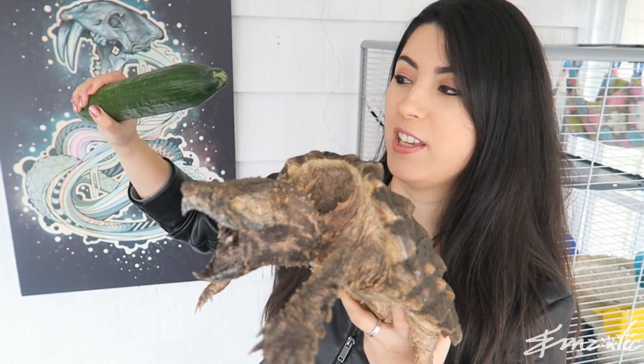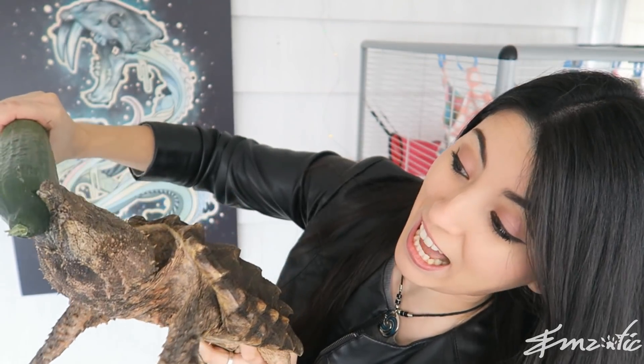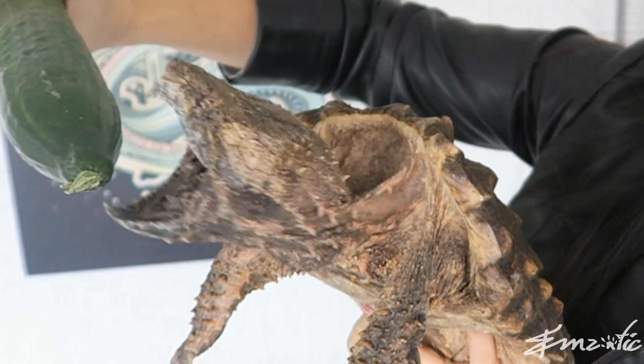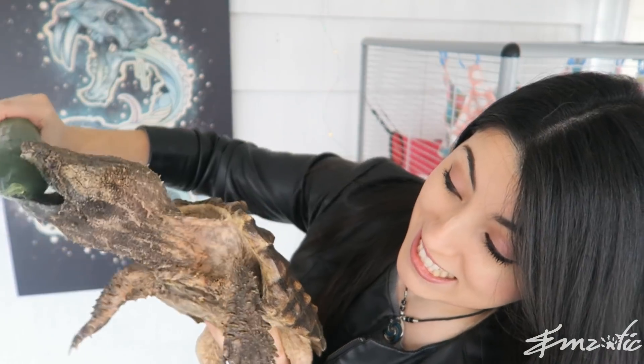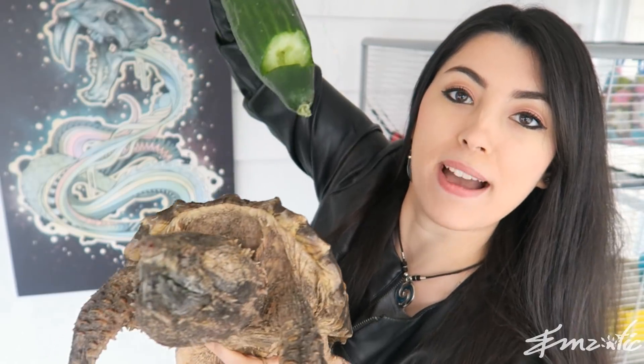I thought it would be interesting today if we explored Fluffy's bite force. I'm armed with a big cucumber — this cucumber which was going to go in my salad earlier has been saved so that Fluffy can bite into it for your viewing pleasure. We're going in for it... oh my goodness! And he bit into the cucumber — has a massive chunk missing. You've been warned: don't mess with the alligator snappers.